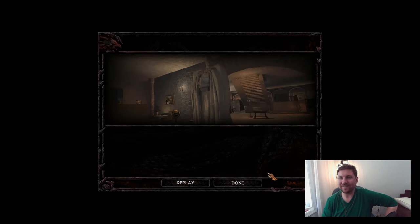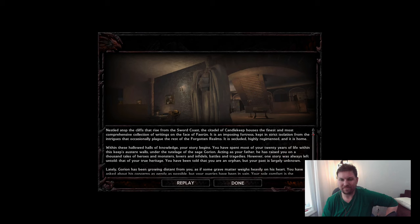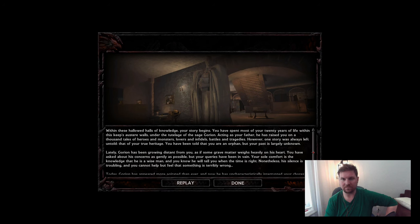Nestled atop the cliffs that rise from the Sword Coast, the Citadel of Candlekeep houses the finest and most comprehensive collection of writings on the face of Farron. It is an imposing fortress, kept in strict isolation from the intrigues that occasionally plague the rest of the Forgotten Realms. It is secluded, highly regimented, and it is home. Within these hallowed halls of knowledge, your story begins. You have spent most of your 20 years of life within this keep's austere walls, under the tutelage of the Sage Gorion. Acting as your father, he has raised you on a thousand tales of heroes and monsters, lovers and infidels, battles and tragedies. However, one story was always left untold — that of your true heritage. You have been told that you are an orphan, but your past is largely unknown.